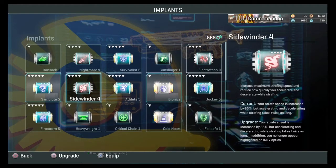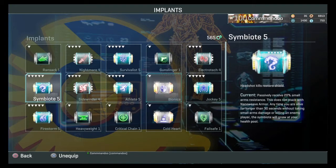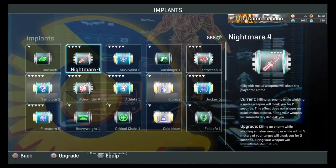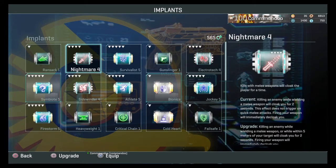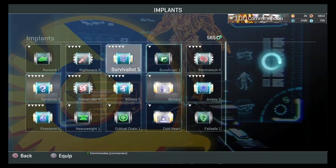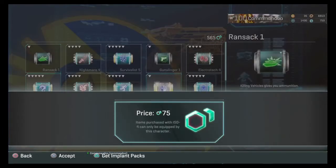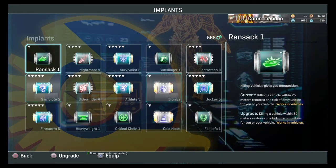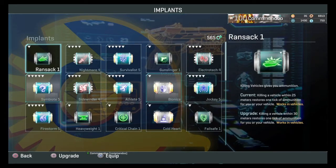Max rank always gives you something extra. For symbiote it just reduces the cooldown — I think it gives you 30 seconds without taking damage instead of 25. Ransack I don't use. Nightmare I used during Halloween for getting knife kills, but it's not a must-have. To upgrade, you press the square button — it cost me 75 to upgrade the first time, then 225, then up to around 900. You use ISO to upgrade implants.